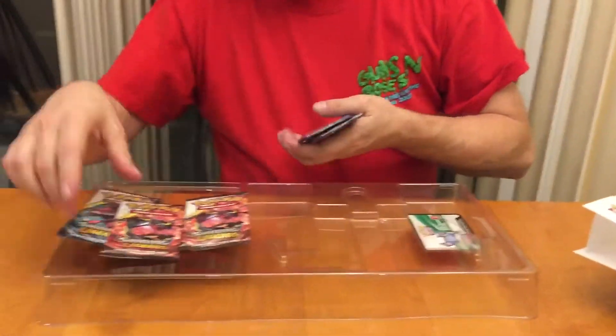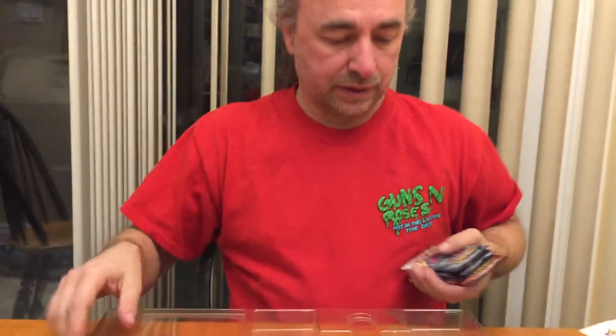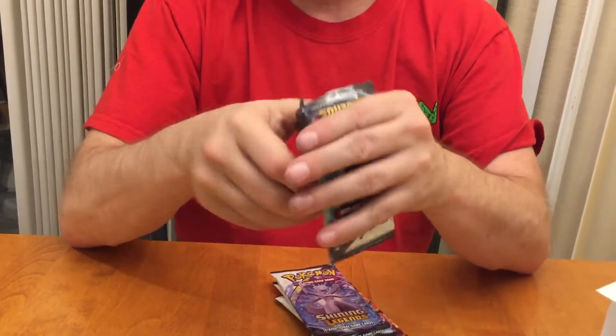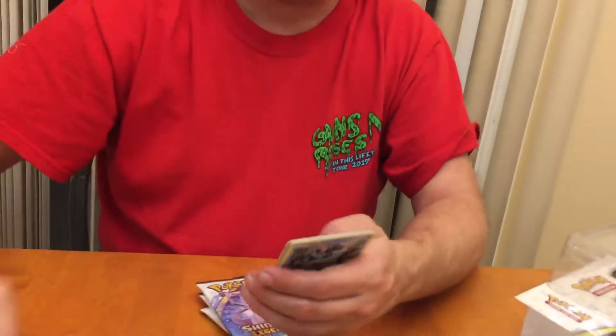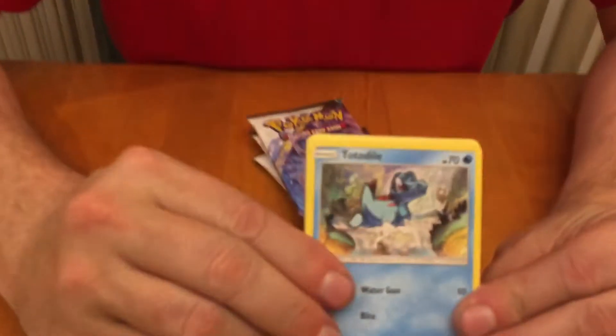I think we'll end with the two Raichu packs and put the Mew pack in the middle. Alright, Genesect first — Shining Legends, all of them. There's your gold card — one, two, three, four — we got Totodile.